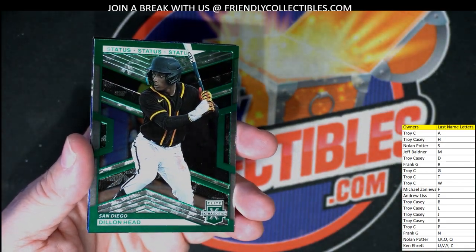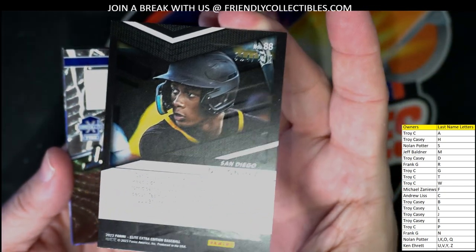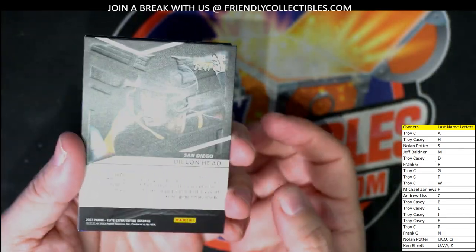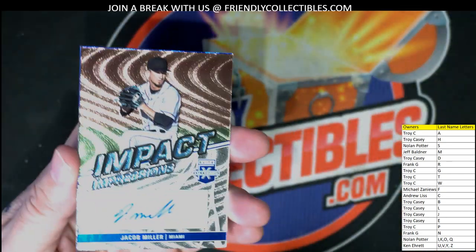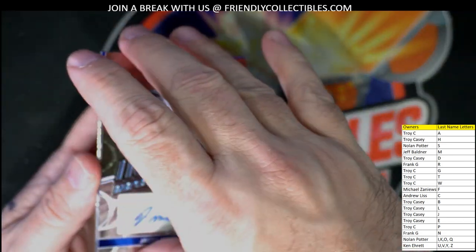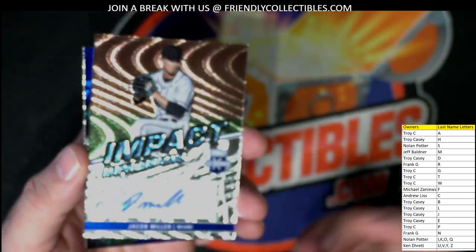Dylan Head — Troy C., coming out to you. That one is numbered — 314 of 499. Dylan Head. And get your brain out of the gutter, guys. And then we've got Jacob Miller Auto — Jeff B., coming out to you. Jacob Miller Auto.